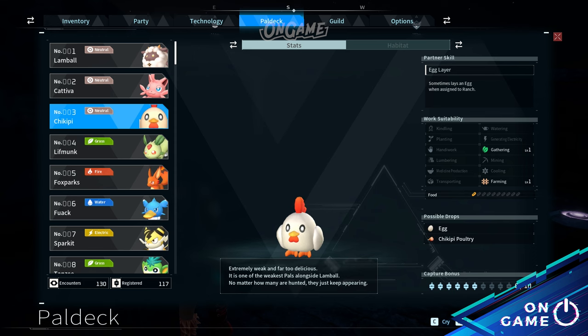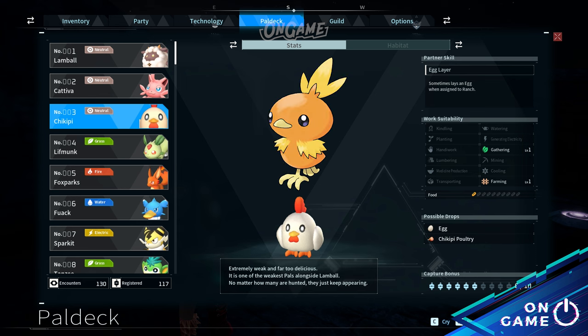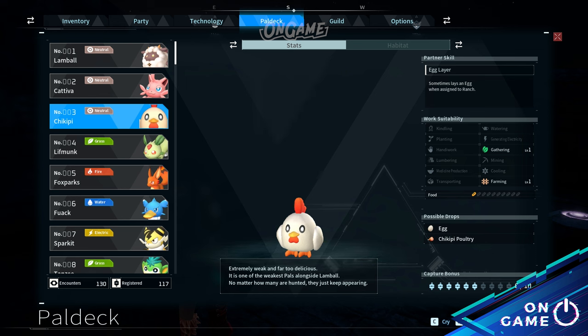Then Pal deck number 3, Chikipi. Honestly, I can't find any Pokémons that look like Chikipi. There's a Torchic in Pokémon, which is a chicken, but I don't think they look alike. So I think Chikipi is originally made from Palworld. I find Chikipi looks a bit like a Poké Ball from afar.